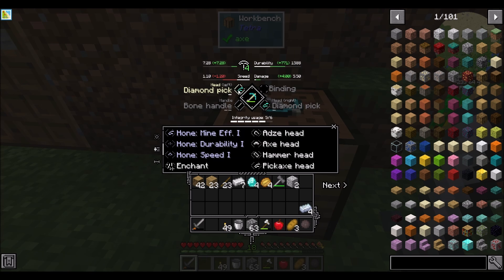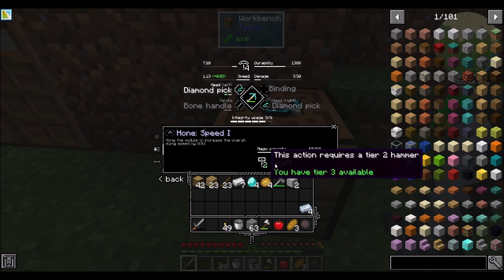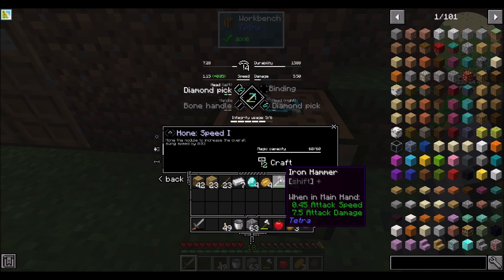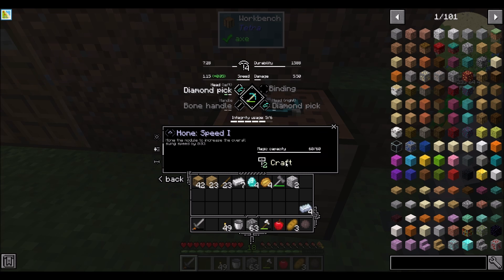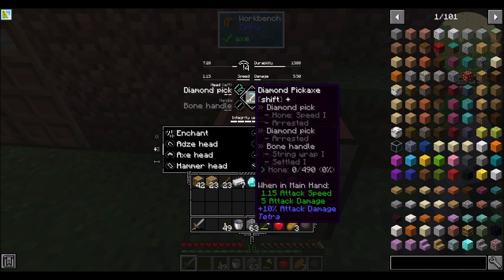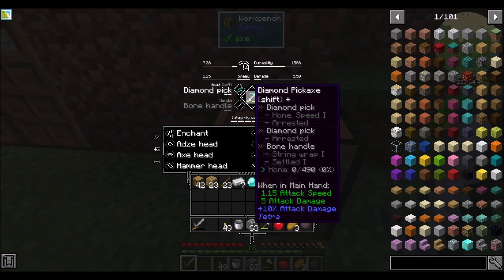Let's try adding a honing. I'm going to do speed 1 — let's speed it up. So I hit craft. Requires a tier 2 hammer; we have a tier 3 in our inventory. It shows hone speed 1 on that left diamond pick attribute.